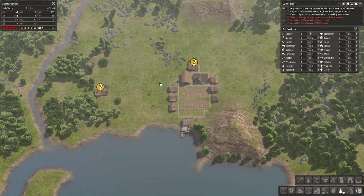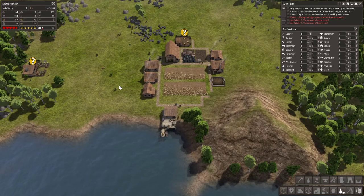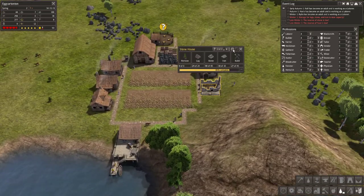Hello everybody, Over Easy Evan here. This is episode five of the Banished let's play. It's early spring in Egg Cartington — you can see we've already got things going here. We're just trying to get prepared for the next winter, which is basically what you do in this game. As you can see in the event log, we're running low on food and running low on stone — that's kind of where we left off last episode.